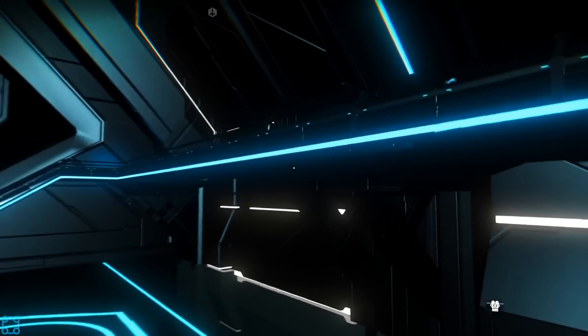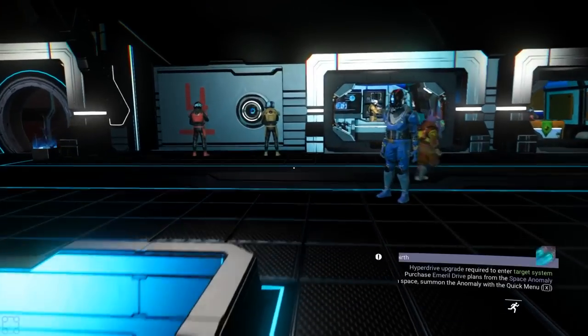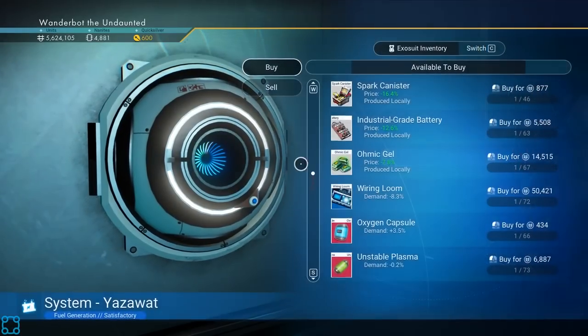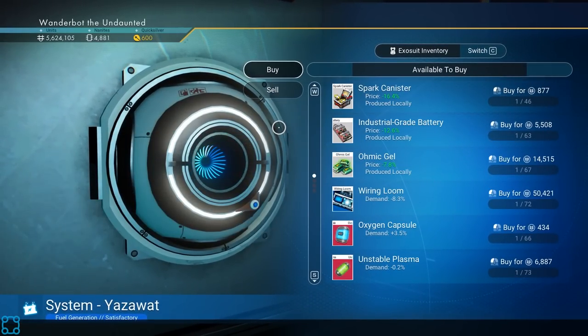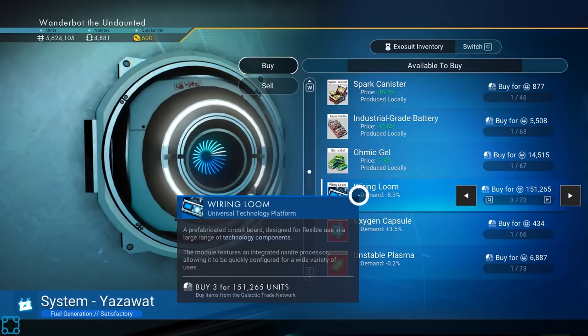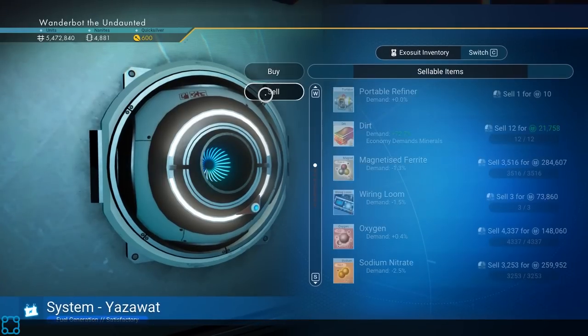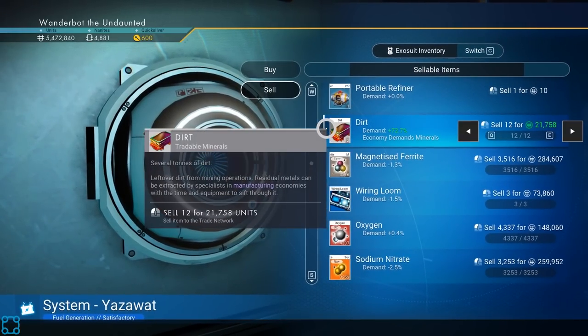I actually want to grab the teleporter in this area — but if I grab the teleporter it remains linked and I don't think I can remove it from the list ever. I don't think I have a whole lot of interest in sticking around. So we want to buy three wiring looms — those are pricey.